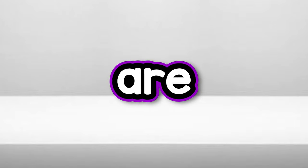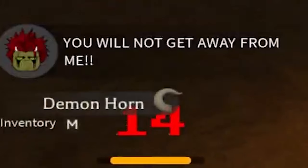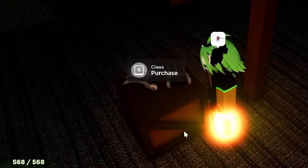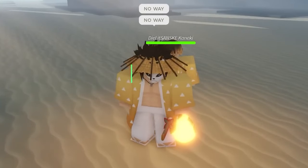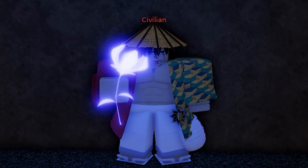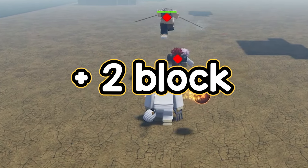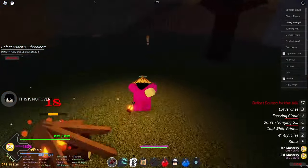Number seven is for when you are a demon, and that is getting claws. Just grind for 250 demon horns and then buy them at the Ushumaru village. Number eight is the straw hat. The straw hat is very important for demons because it will give you sun immunity. But you shouldn't sleep on it when you are a slayer either, because it will give you an extra two block. For obtaining it, I would also recommend farming Kaden.